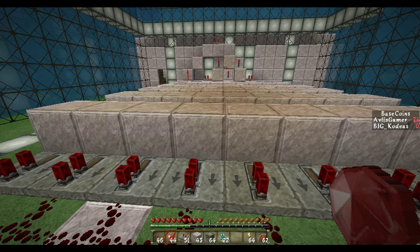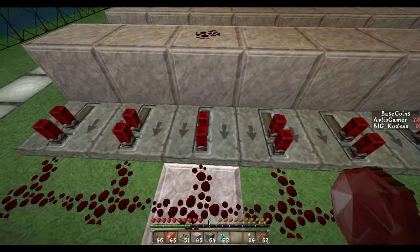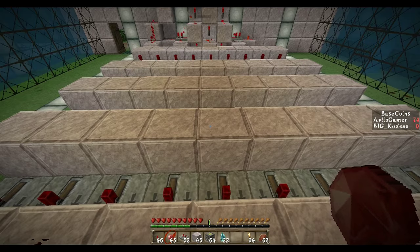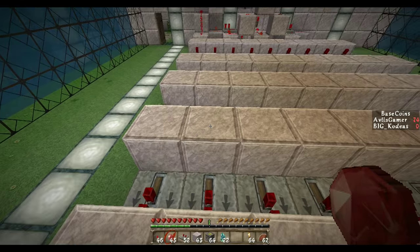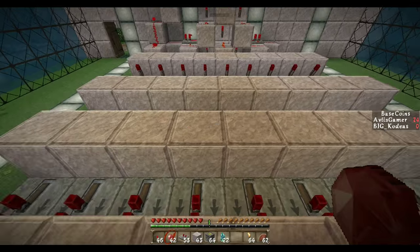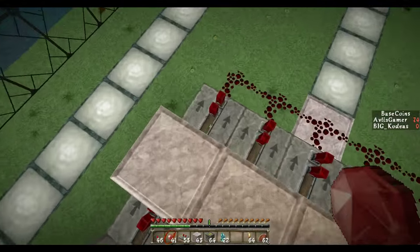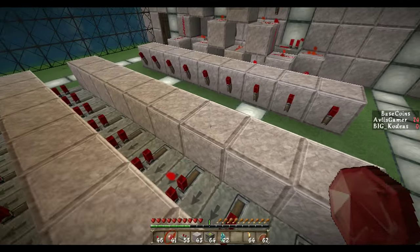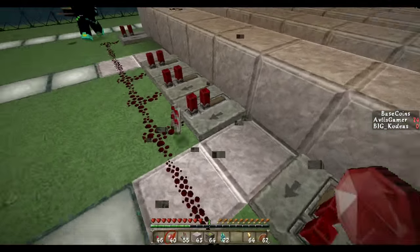So we're going to start by introducing the first code, which will be 3681. The first number is 3 — BK pushes 3, we put a redstone right here and remove this repeater. The second number is 6 — we put a redstone and remove this repeater. The third number is 8 — 8 is right here, so we place a redstone and remove the repeater. And last number is 1 — another redstone dust and we remove the repeater right here.